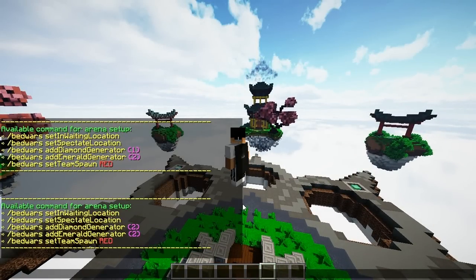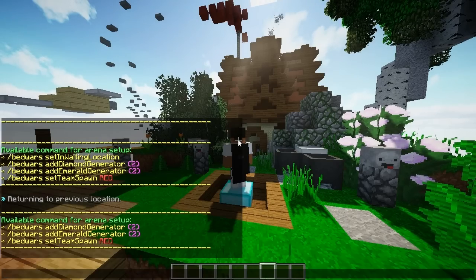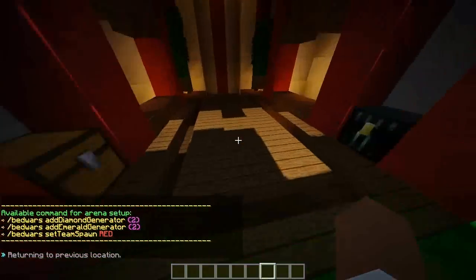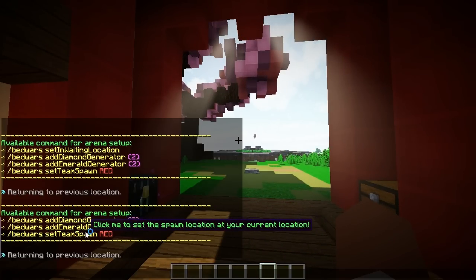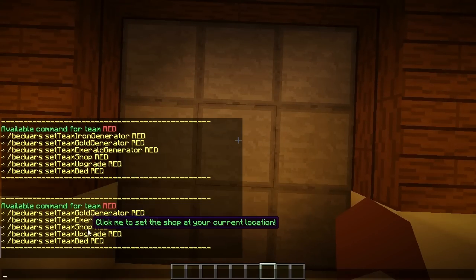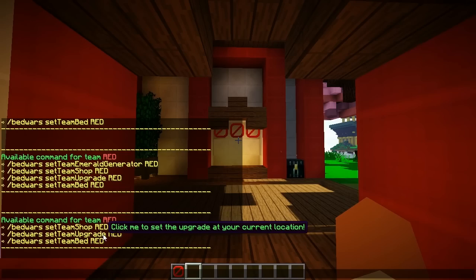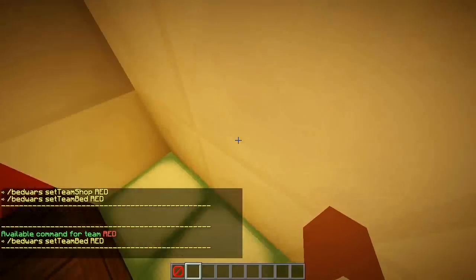Sorry, I forgot — while you're in the lobby you do have to add the waiting location, so go ahead and add that. Now we can start adding the teams. Go to your first team spawn location — I want them to spawn in the middle — and just click the text: slash bedwars set team spawn red. That will show another line of text, and you set the spawn location. Then add your iron, gold, and emerald generators all in the same place, add the upgrade villager by clicking the text, and add the shop villager so players can buy items.